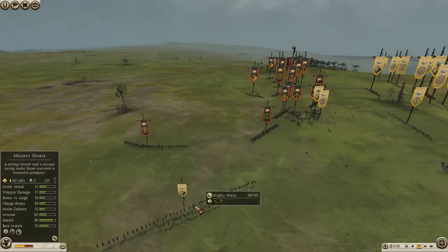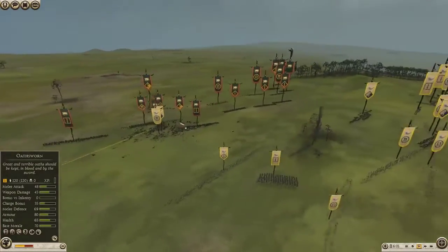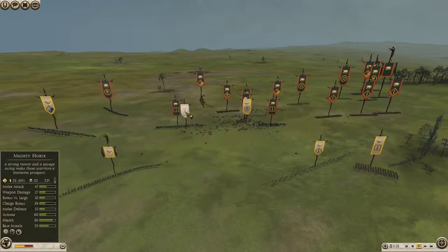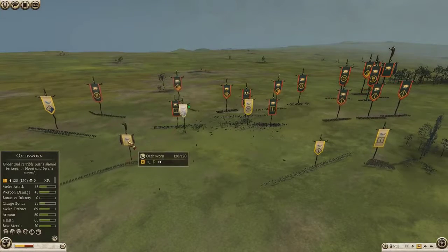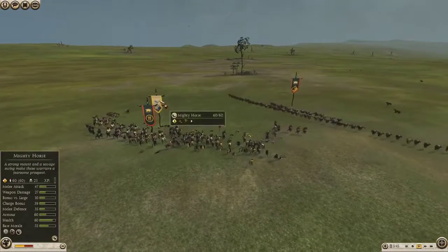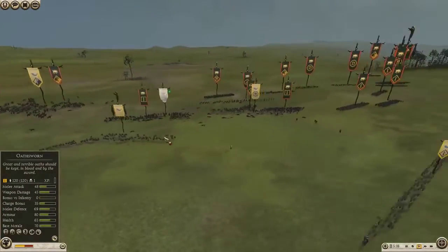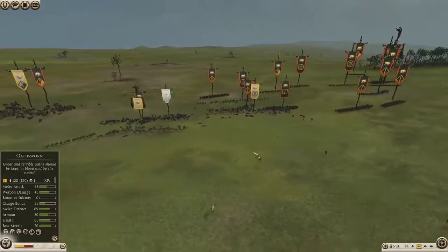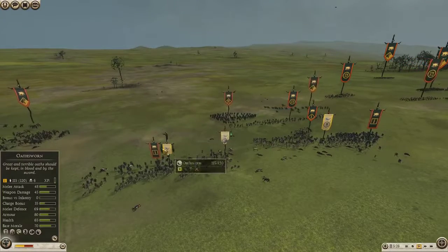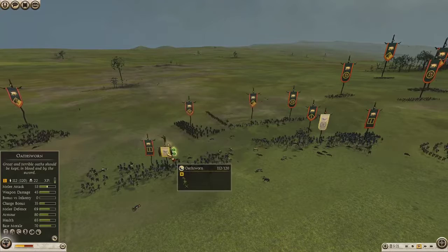We've got the Mighty Horse and Levi Freeman. If this Levi Freeman attacks now it can get its javelins off, which will do some damage onto the Mighty Horse. But the Levi Freeman in here is going to lose that quite quickly. The Mighty Horse disrupt the Osworn — they've got 20 kills, that's a bit of a sacrifice. The Levi Freeman did not get their javelin off in time and lost a lot of men in that charge, but it's backed up well with the Heavy Horse by TJ. That Mighty Horse still only got 20 kills, so it didn't do too much damage to the Osworn.